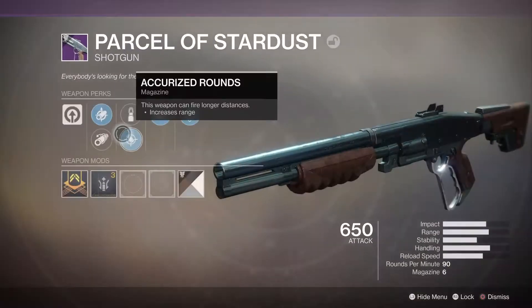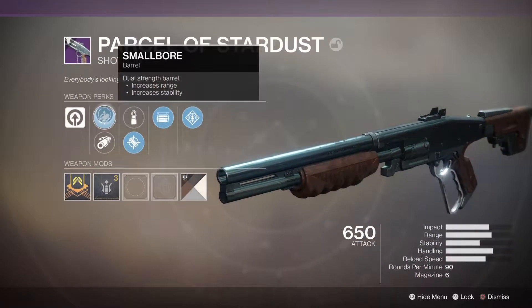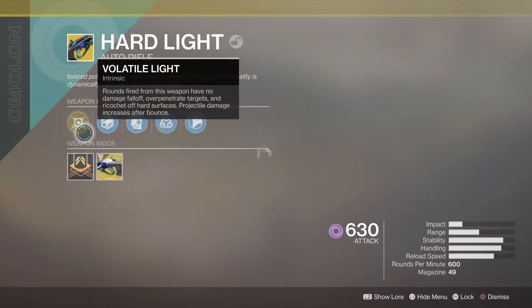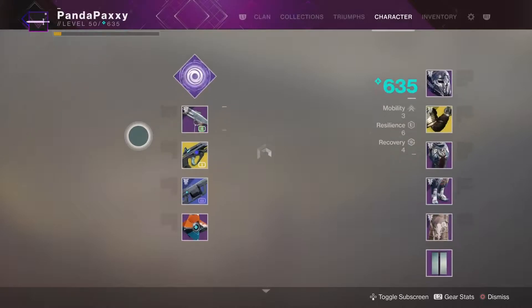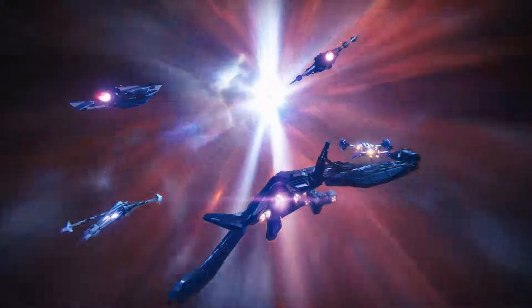The Parcel that I have has Smallbore, Accurized Rounds, Opening Shot, Rampage with the ranged masterwork. Super consistent — full choke would make it even better. Hardlight has the intrinsic perk Volatile Light, which means its rounds have no damage drop-off, overpenetrate targets so we can get those collaterals, and its projectiles increase damage after bouncing. We can also change its elements, which I didn't do in the last game because it's not super necessary.